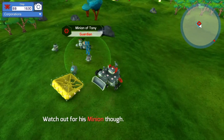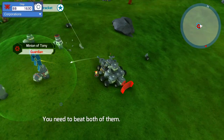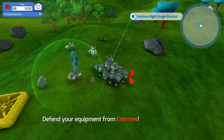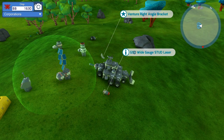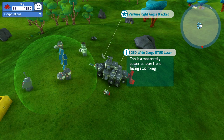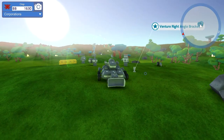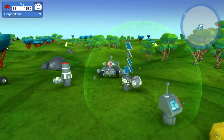Hello everybody, welcome back to some more TerraTech! Our base is getting attacked - it's Tony, it's a minion of Tony. Not on my watch! We cleared all of our blocks. We can take that thing off - no, it'll despawn because I don't really want it right now. What is this? It's a moderate powerful laser, front-facing, used for drilling. So it's another laser - we can remove that light. That thing has some wicked range.